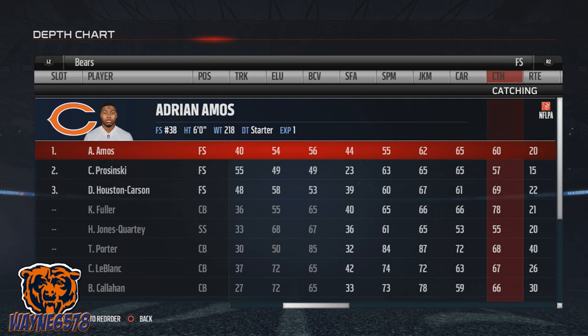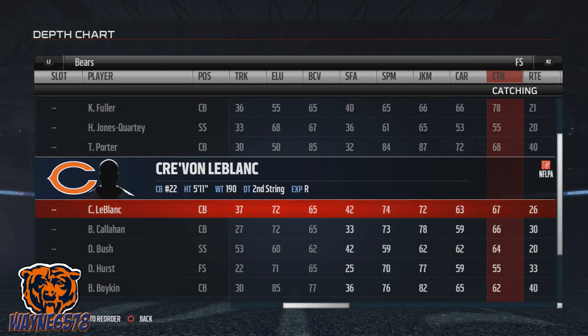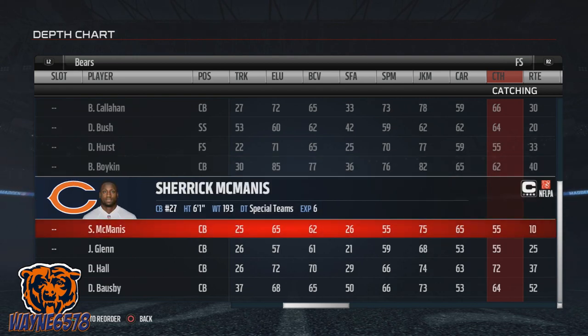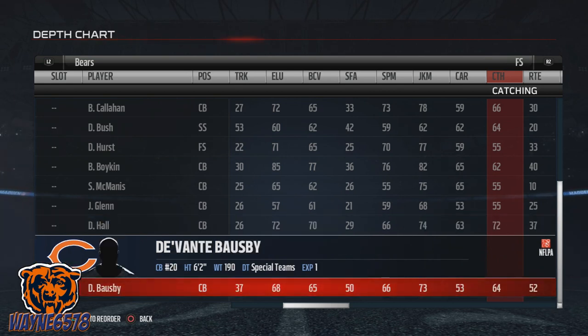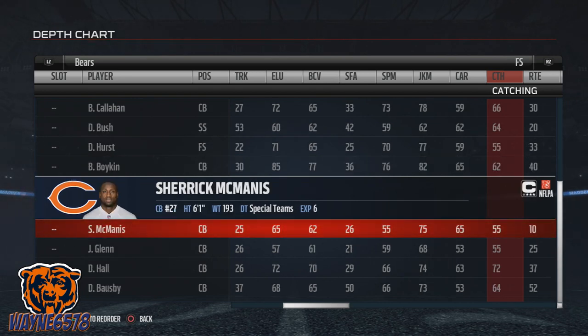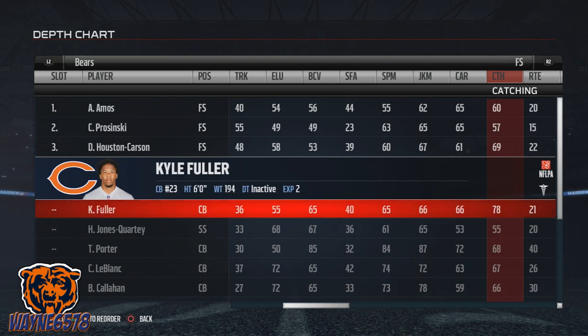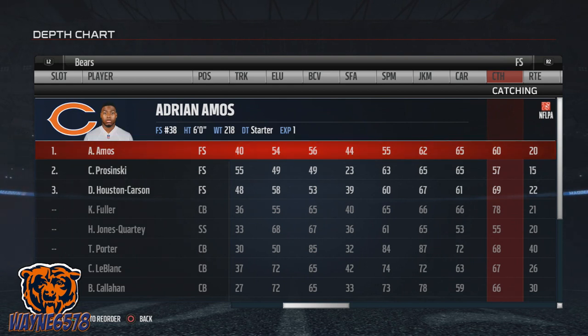As far as catching for the Bears, we have Kyle Fuller with a 78, but he is on the injured reserve so we cannot use him. The next one is DeAndre Hall with a 72, and then rolling in third is Terry Porter. So our catching comparison is between Terry Porter and DeAndre Hall.